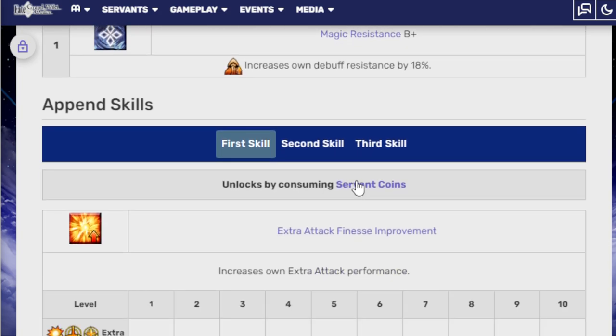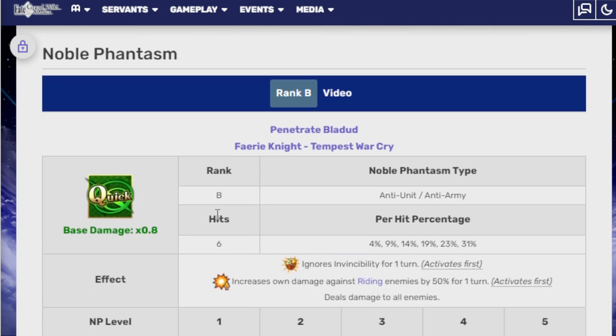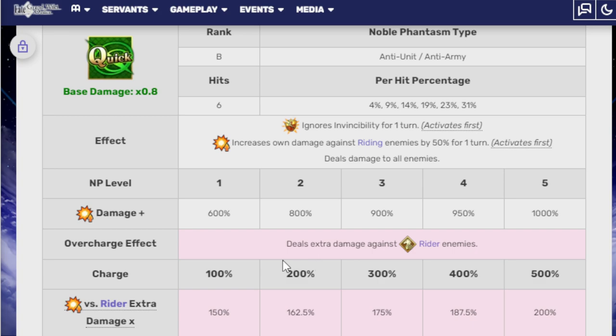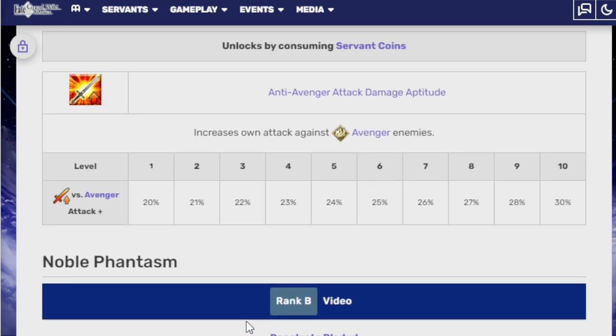Passive skill: magic resistance B+. Append skill for the third is a bonus against Avengers. And her Noble Phantasm is Penetrate Bledud, Fairy Knight Tempest Warcry — a six-hit Quick. That's good. Ignore invincibility for one turn, increase damage against riding enemies by 50% for one turn, deals damage to all enemies: 600% at level 1 and 1,000 at level 5. And then deal extra damage against Rider enemies at 150%. And if you get it all the way to the final charge level, it's 200%. This woman is going to be completely destroying Rider servants.